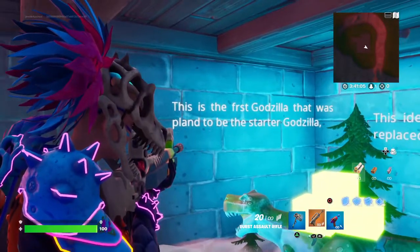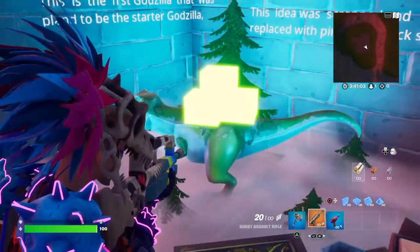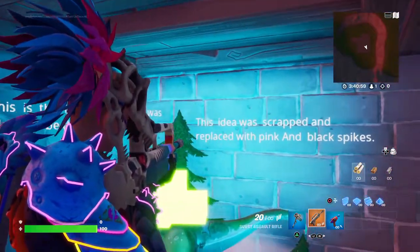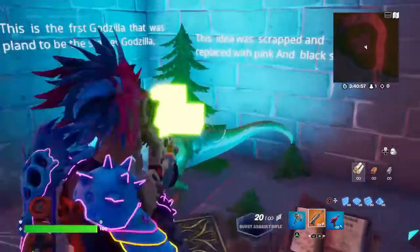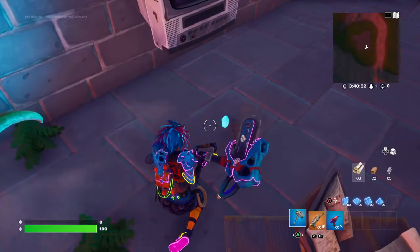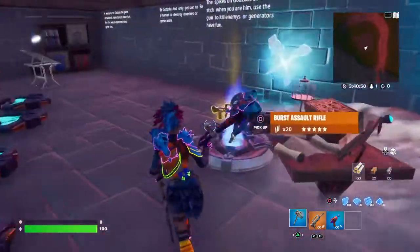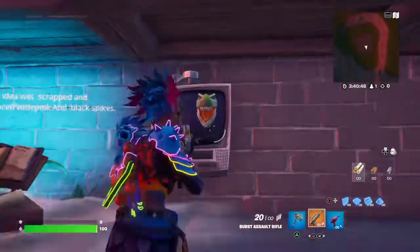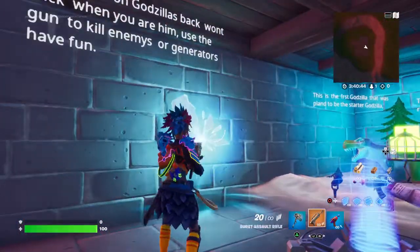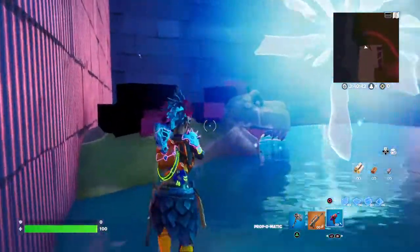This is the first Godzilla that was planned to be the starter Godzilla. This idea was scrapped and replaced with pink and black spikes — this glowing spike design was the original. Also, these flicker sometimes; that's just supposed to be Godzilla coming out of a TV. Let's go to the first level, aka the tutorial level.